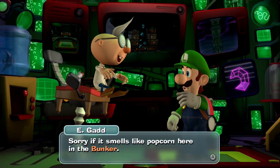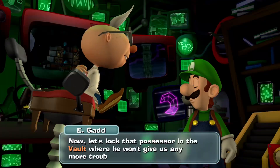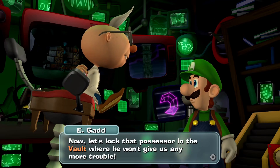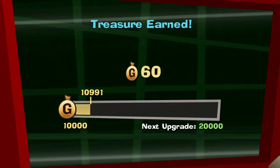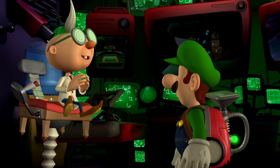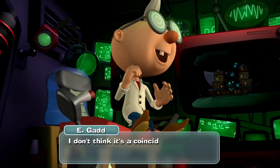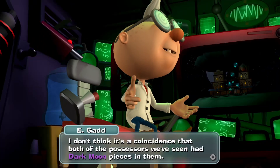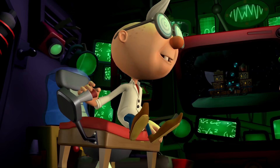Welcome back, Luigi. Sorry if it smells like popcorn here in the bunker — your battle with the possessor was so thrilling, I just had to have some. Now let's lock up the possessor in the vault where he won't give us any more trouble. New ghost collected, safety treasure has been earned, and we got some new stuff from this ghost creeper. My brain has been percolating on the subject of those possessor ghosts — I don't think it's a coincidence that both possessors we've seen had Dark Moon pieces in them. Let's get our new Dark Moon piece all cleaned up, shall we?